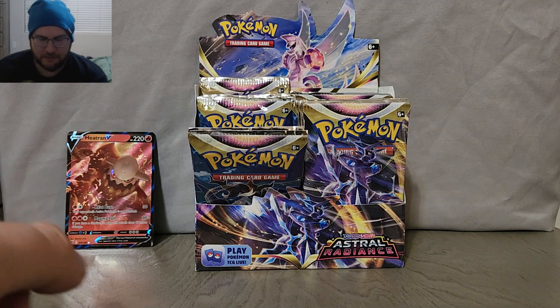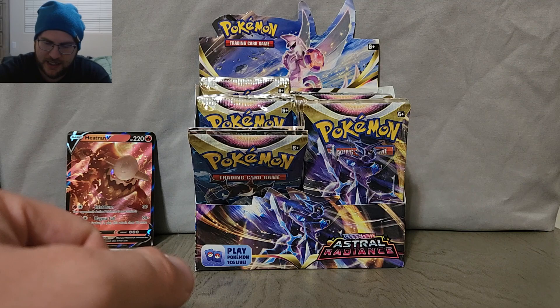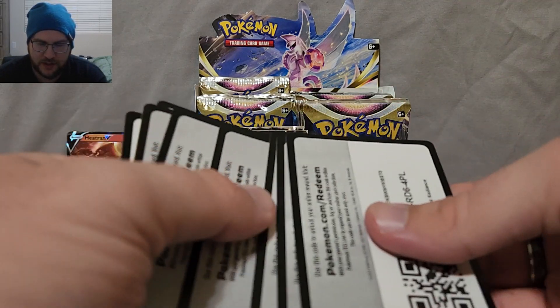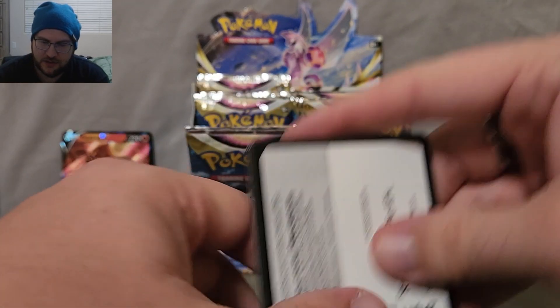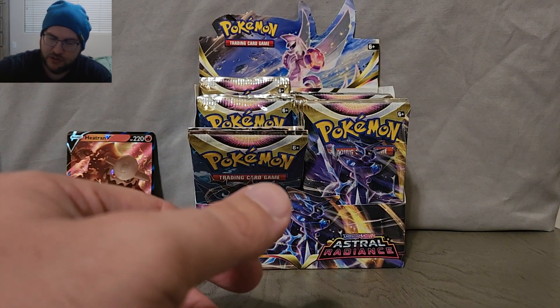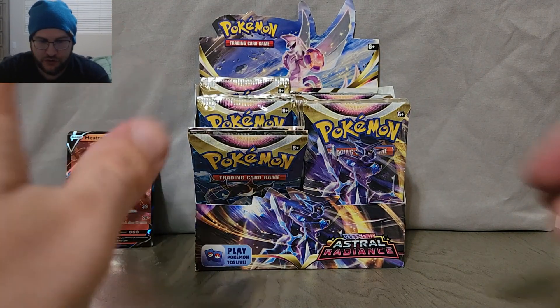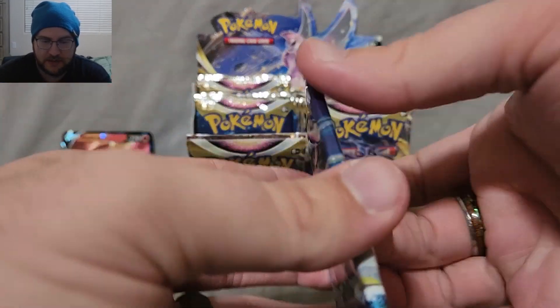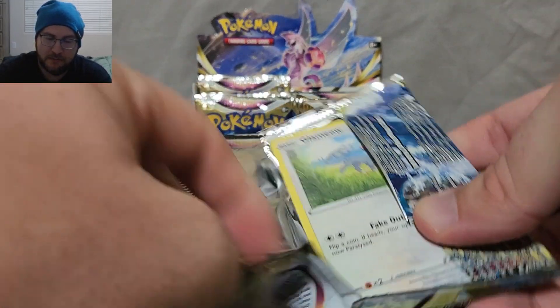We'll put that card aside. It looks like we're on pack eight. So most of the 21-gram packs are true — no hits — but you can still get hits in 21-gram packs. Let's see what else we can grab.